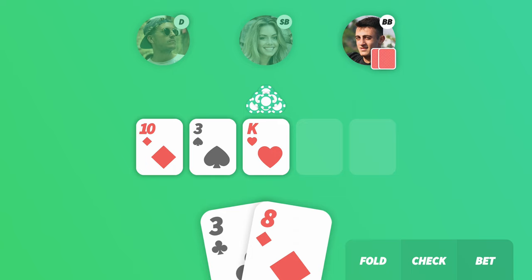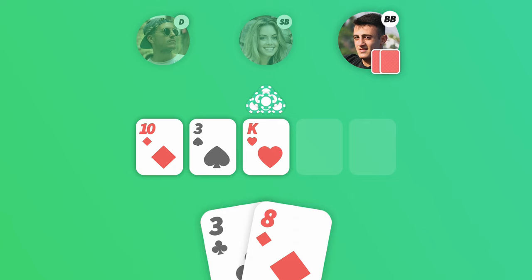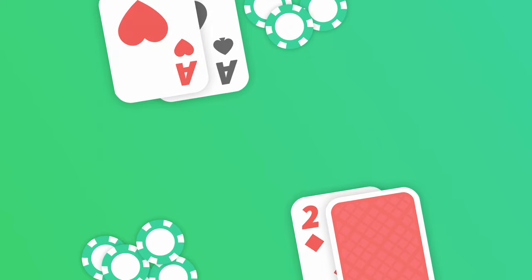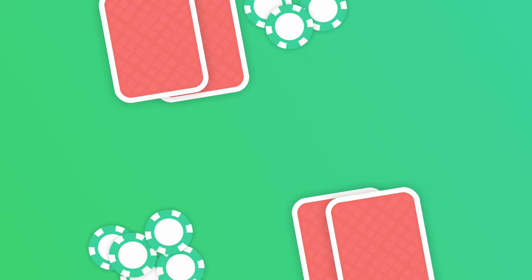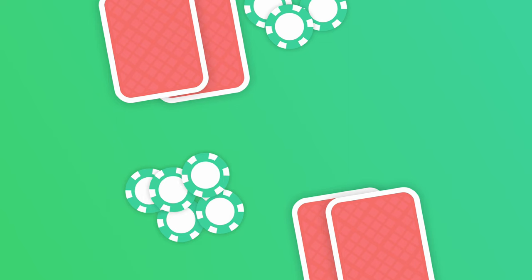Without a continuation bet, your opponent will easily spot that your initial bet was just a bluff. And remember, if you're bluffing, the last thing you want is to end up in a showdown with your weak hand. Finish the job before that and get your opponent to fold.